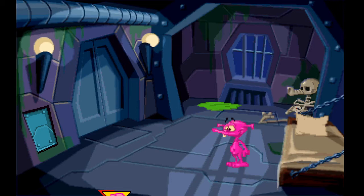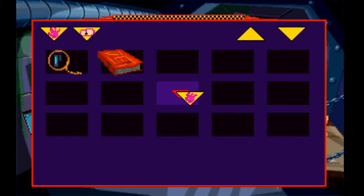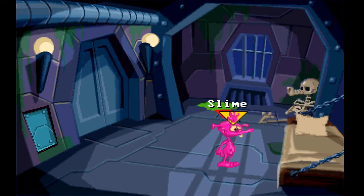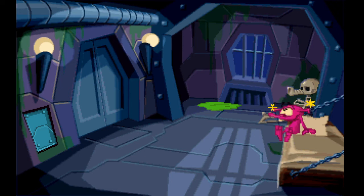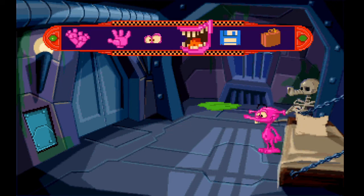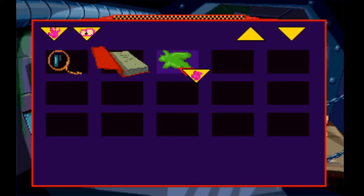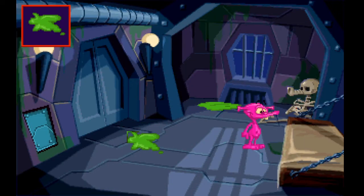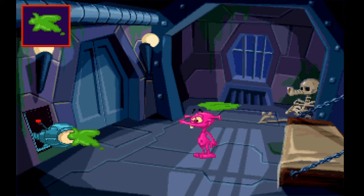Once the game begins, we find ourselves in our prison cell aboard F5, and this is where the adventure begins for breaking out. This is the first of several zones, the first being on board F5 itself. It's your typical point-and-click adventure game — everything's controlled by the mouse. Commands like walk, interact, look at, talk to, and of course access your inventory as well.